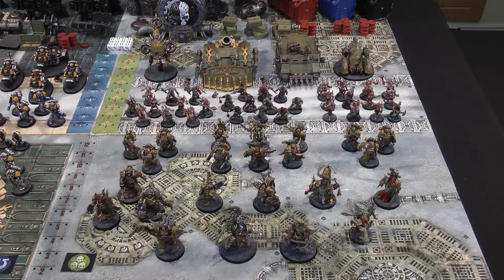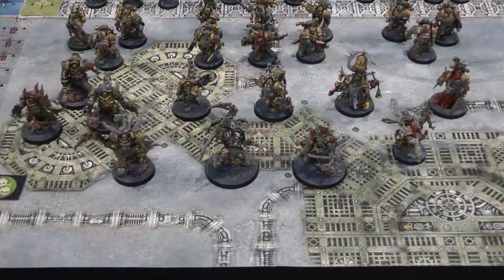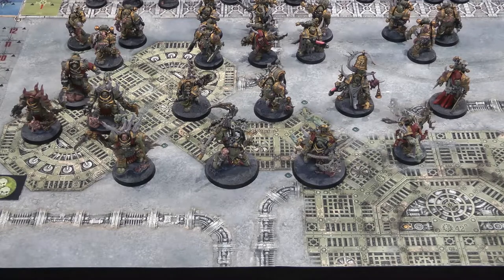Here are the Death Guard forces so far. At the front: Typhus, the Herald of Nurgle, in the centre, flanked by two Lords of Contagion — Lord Felthius the easy-to-build model, and the Lord of Contagion from Dark Imperium — and a Malignant Plaguecaster on the right. Behind them: three easy-to-build Blightlord Terminators (the Tainted Cohort that come with Lord Felthius), a Biologus Putrifier, a Foul Blightspawn, a Noxious Blightbringer, and a Plague Surgeon.